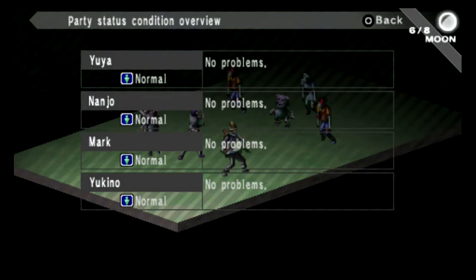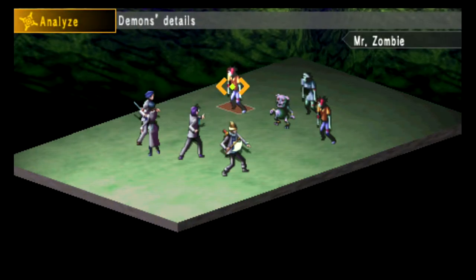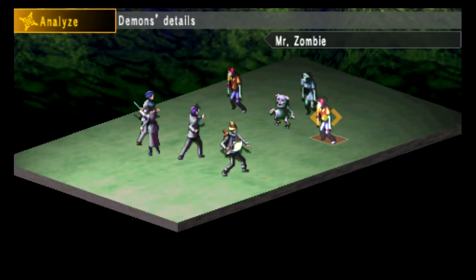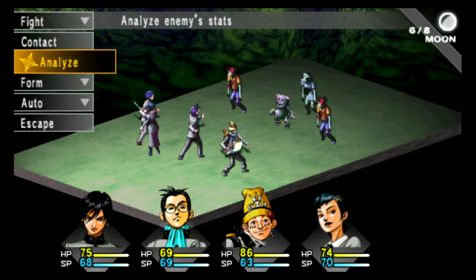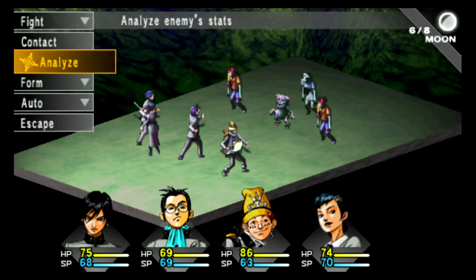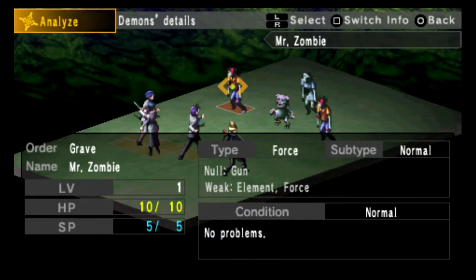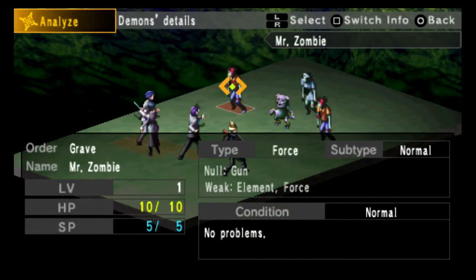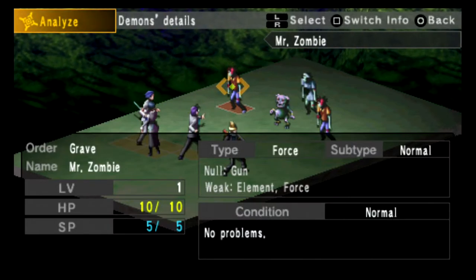If you click on L1, you can access the overview for the party. If you press R1, you can actually access the other enemies. We've got Mr. Zombie, Pretta, and Zombie Nurse. We haven't fought all of them yet. We've fought Mr. Zombies before, but not Pretas — though we have fought the Zombie Nurses. I guess that counts from the original battle.